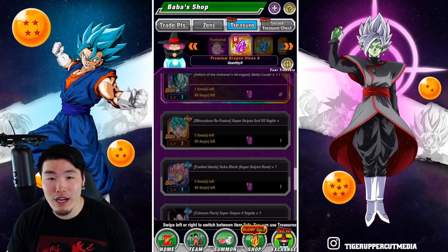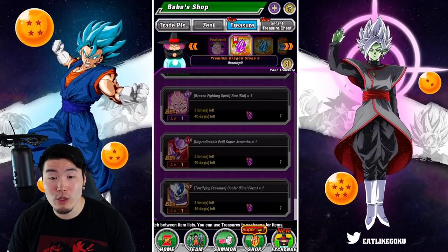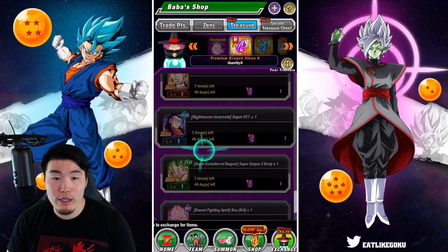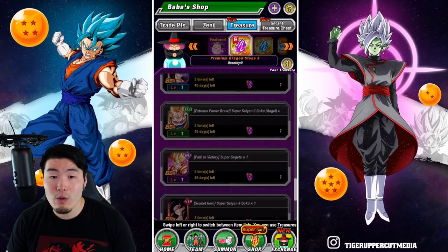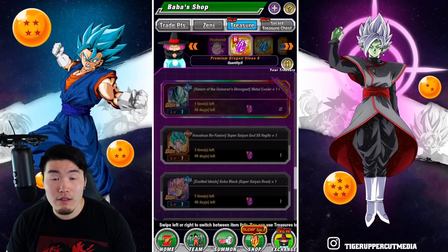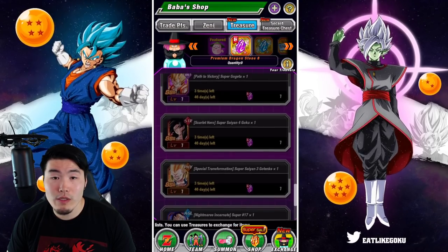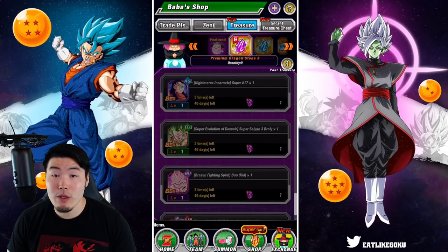You've got a lot of good options for the one-stone units. Super Saiyan 4s and Cooler are the top priorities. Then you can go with Vegito Blue, Super Saiyan 3 Gotenks, Super Saiyan 3 Goku, Super Gogeta — can't really go wrong with any of those options.